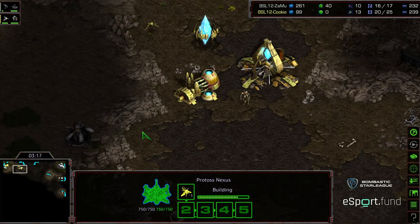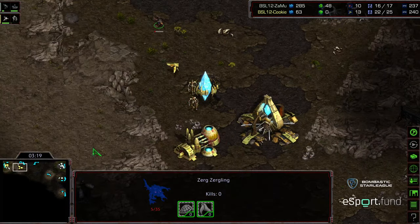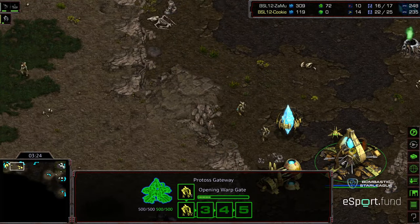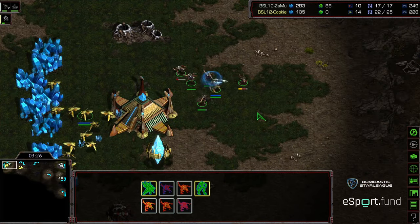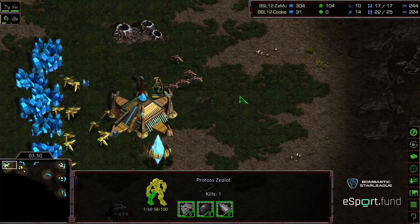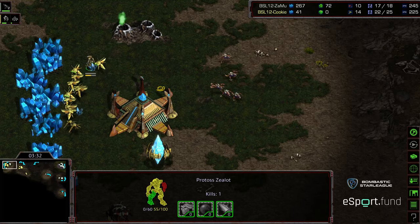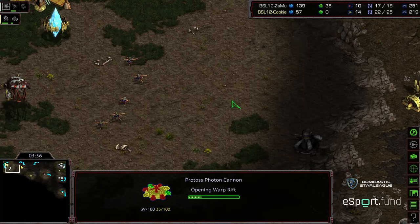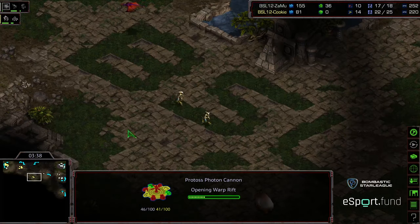Additional Zerglings are streaming their way across. That initial Zergling that was split off sneaking through. Now we have five Zerglings versus it looks like three Zealots, but the Zerglings are just going to kind of dance around in the main. Getting a surround on the one Zealot — great micro there by Zamu, really putting that Zealot at half health. A Photon Cannon being built, but with all of this, this is a significant amount of economic damage.